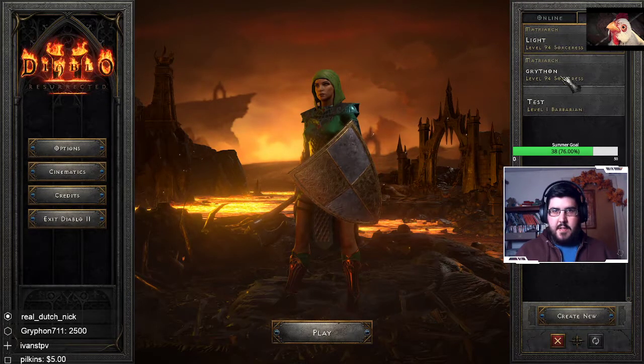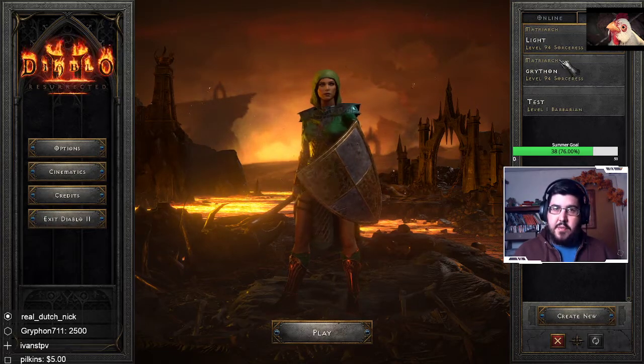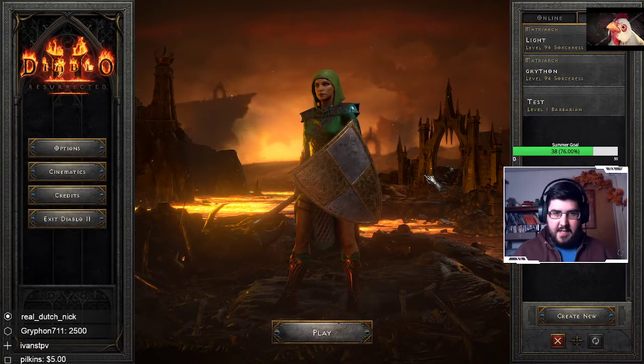After you've done that, open the game and when you see your offline characters, you're going to see the name of the character that you copied over. And that, my friends, is how you transfer your Pluggy save files to D2R. Enjoy!